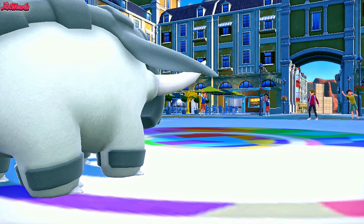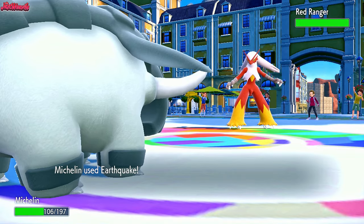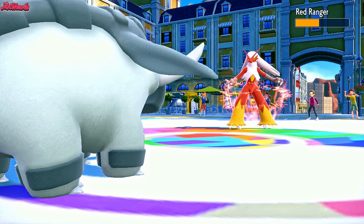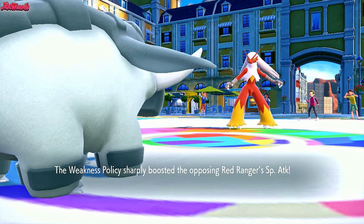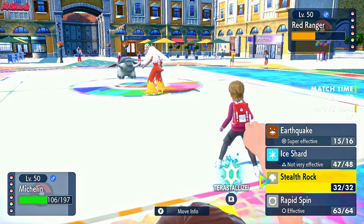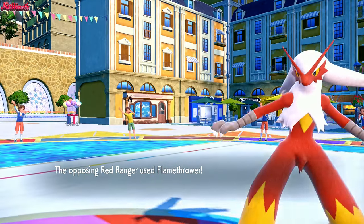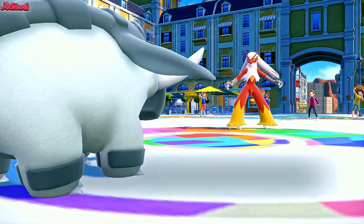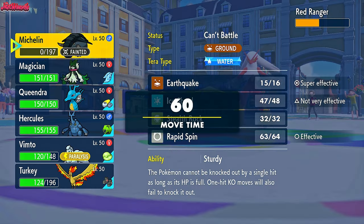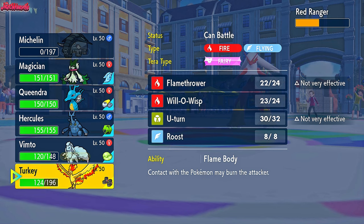They withdraw Iron Treads and go into Red Ranger the Blaziken, which is interesting because we went for an Earthquake. Are they Weakness Policy behind Aurora Veil? They are Weakness Policy - that is really scary. Blaziken with Weakness Policy is super scary, really good play. The opposing Aurora Veil wore off but they don't get a Speed Boost on the first switch-in turn - I forgot the changes in Scarlet and Violet. We go for another Earthquake and they go for a Flamethrower - they're Special, which is going to KO us. Special Blaziken with Weakness Policy is a really interesting set.